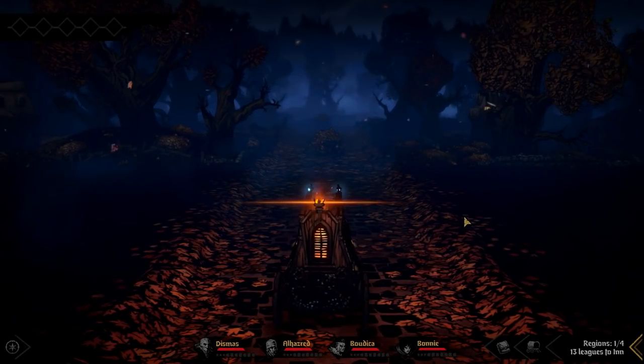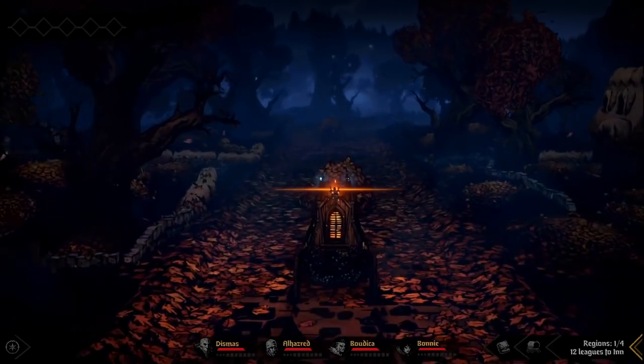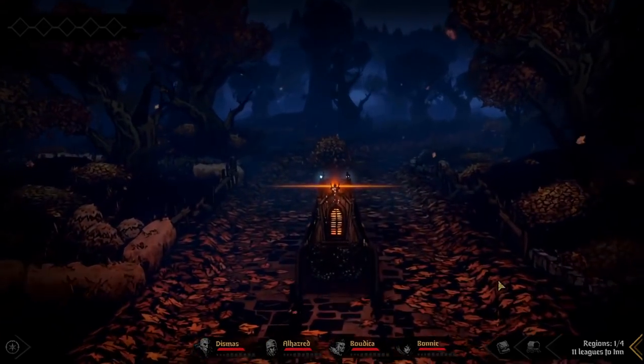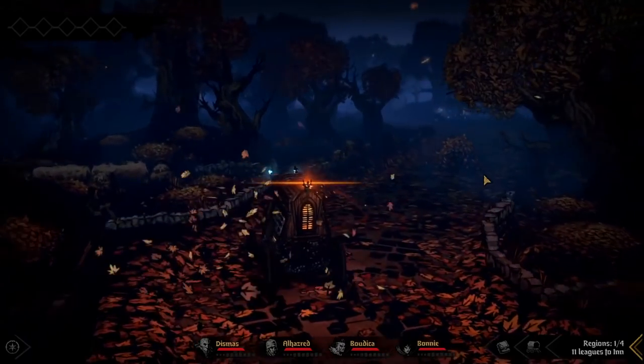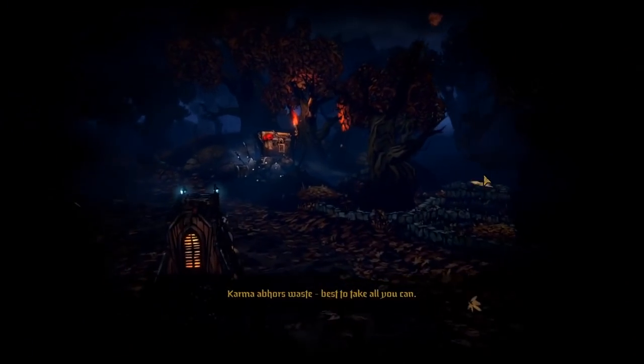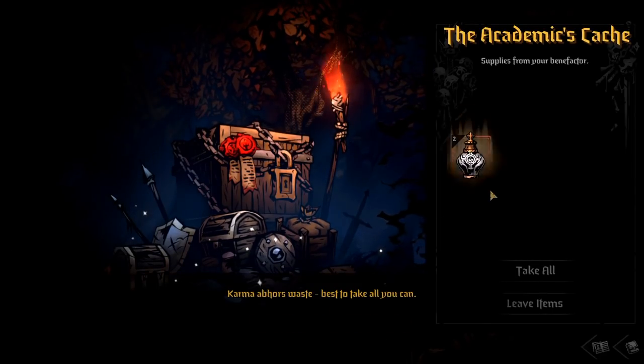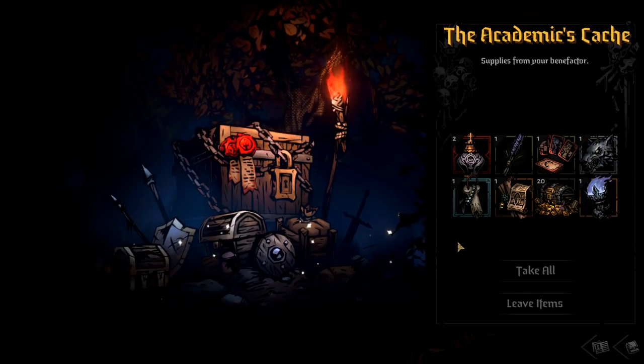What's up y'all, it's Shuffle. In today's video we're going to talk about the Infernal Torch which was added to Darkest Dungeon 2 recently. It's in the experimental branch of the game if you've not played it and you're wondering where it's at. This should be added to the live version of the game sometime in January, along with the other patch stuff that happened in December.